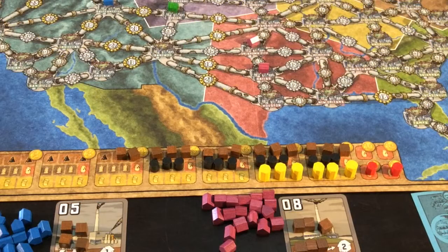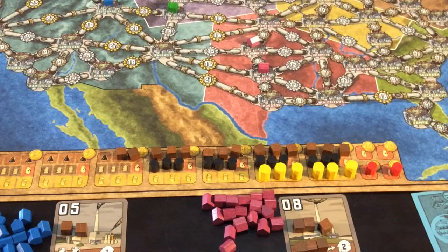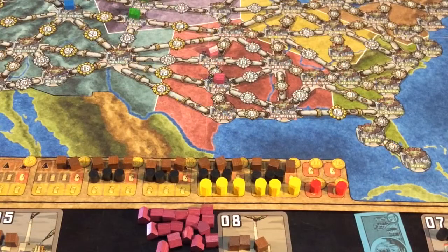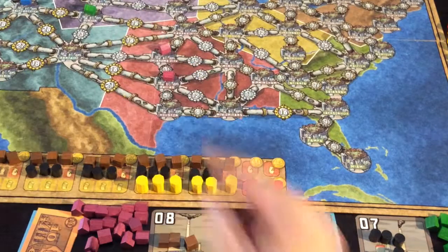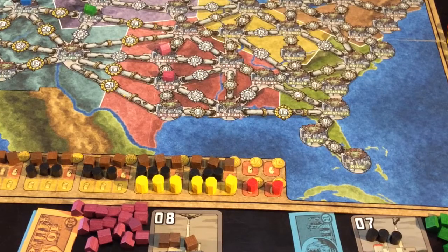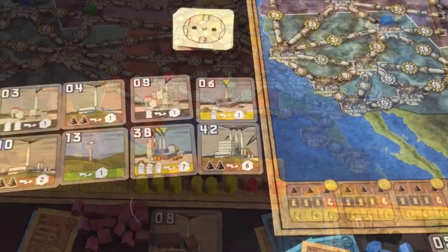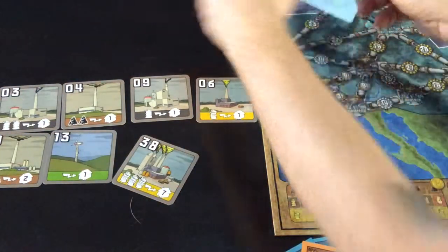We then go to the powering of the stations. Blue can only power one even though he has two on the board. He'll power his one, which costs two coal, and that gets him twenty-two money. Purple can power two and has two up on the field, so he'll spend three coal to power two, getting thirty-three money. Green also has enough to power two and has two on the field, so he will power those two, also getting thirty-three money.